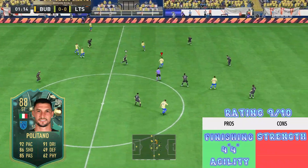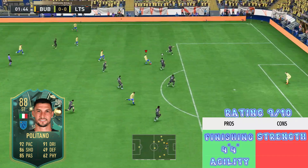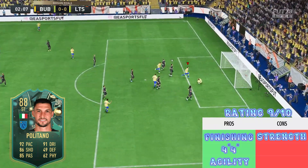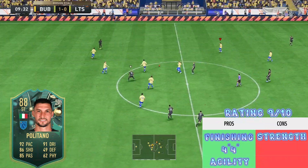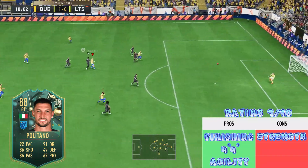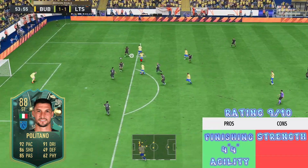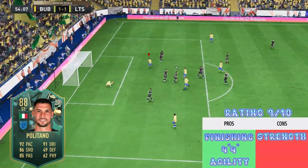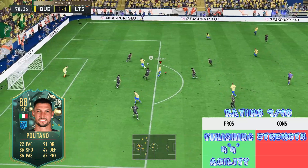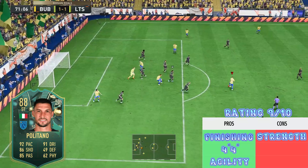Here we are in the voiceover portion of the video. I really enjoyed using this Politano card — we ended up playing three games of division rivals with him and he is probably my favorite winter wildcard so far in FIFA 23 Ultimate Team. Game one was pretty stale; we skip from the 11th minute to the 54th minute. My opponent was very tough and difficult to break down, so let's jump into the second game.